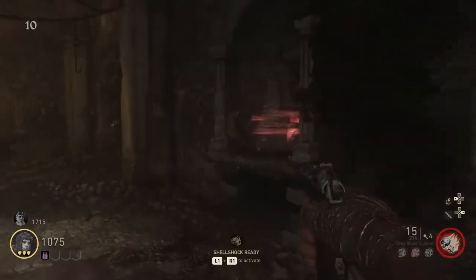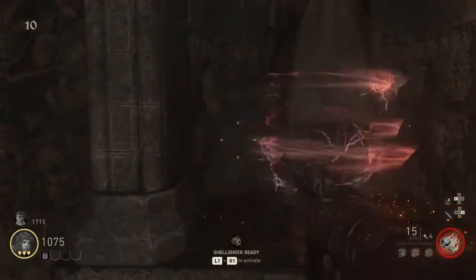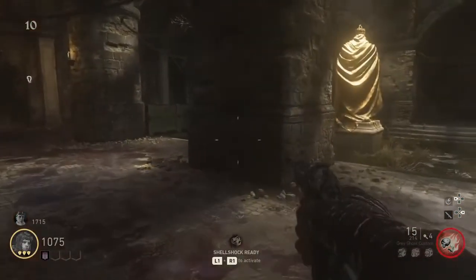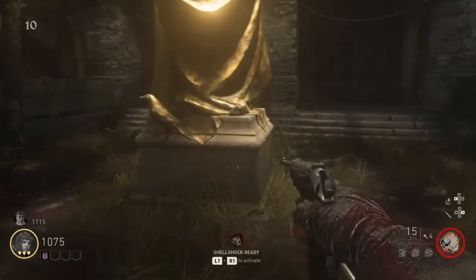And now for bird 2, off of wall 2, pick up the bird, head over to the back side of the statue, and you want to place the bird on the right side edge, but make sure the face of the bird is looking to the right.